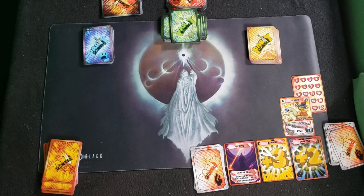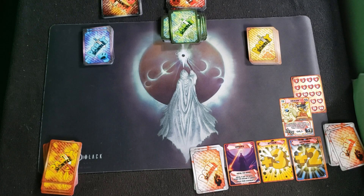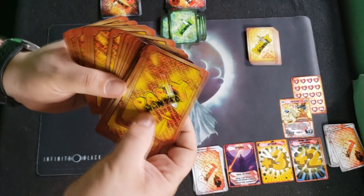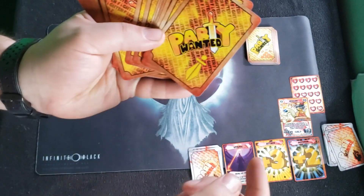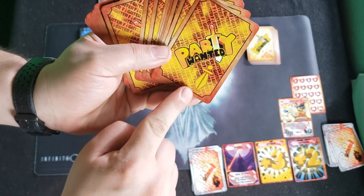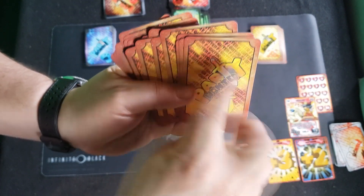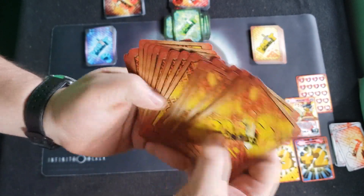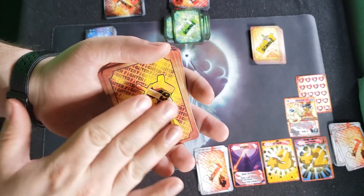Here is the game partially set up. I wanted to show you how to set it up fully and run through all the different parts. First off are the hero decks — these are your character cards. They all have the same backing. Each character has its own symbol, and it says diagonally in the background 'fighter, fighter, fighter,' so I know this is the fighter deck.